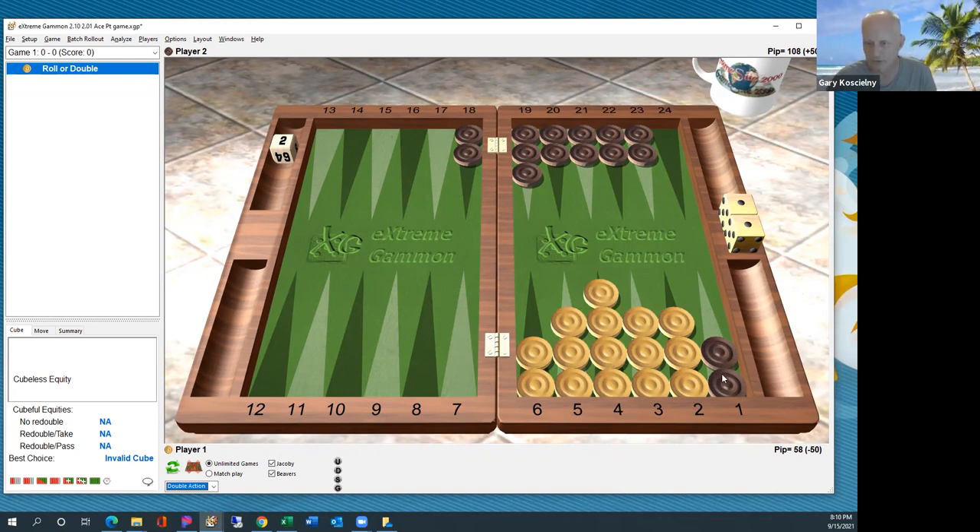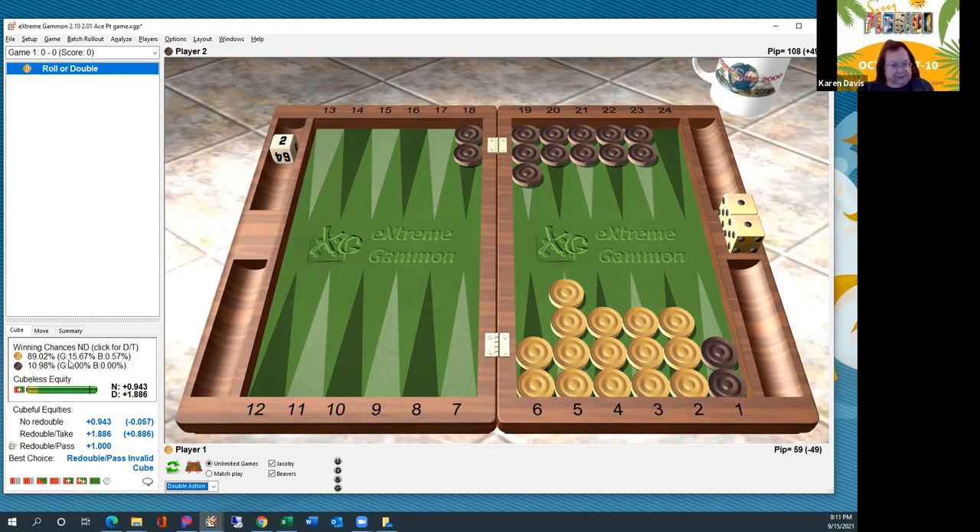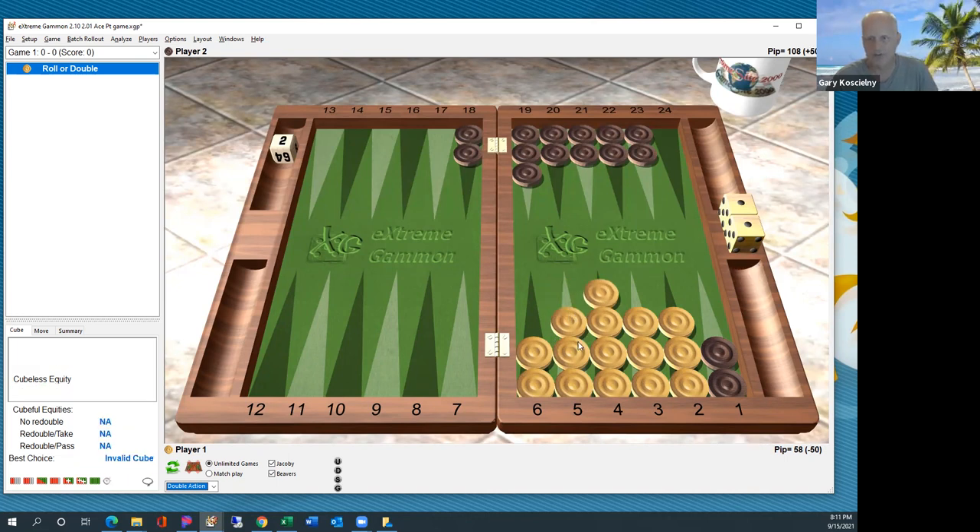You have much better gammon chances with two checkers back. This position is 88% wins, 60% gammons. There are losing rolls here — six-five leaves a shot. That's the kind of thing you get from the ace point position. You want to clear one point at a time, but whenever you're clearing a point, there's always a roll that's going to leave a shot — the roll where you're the last checker back and can't move because it lands on the ace point.